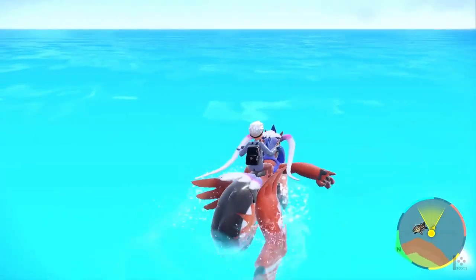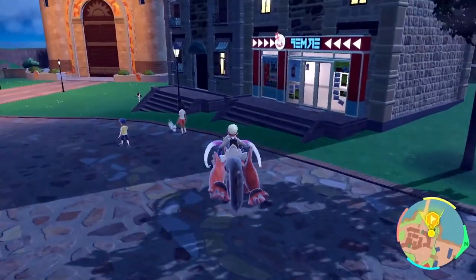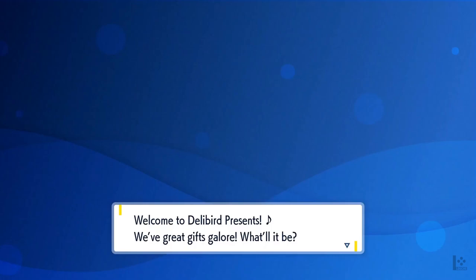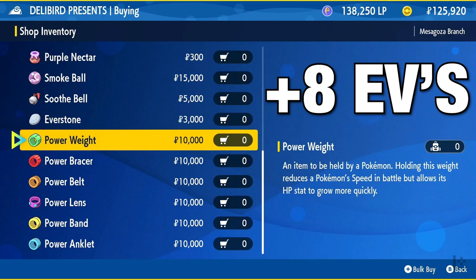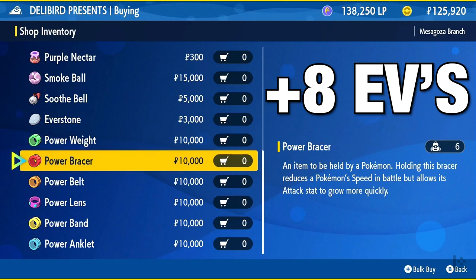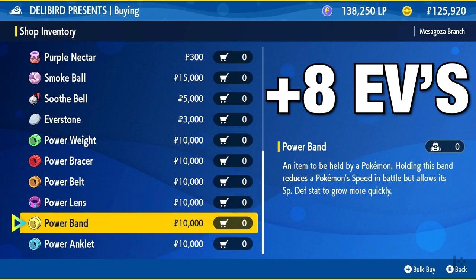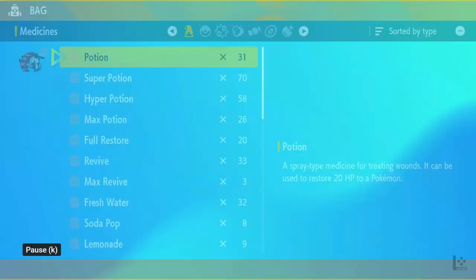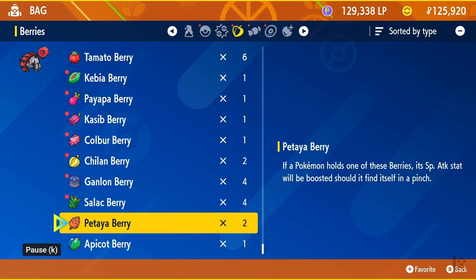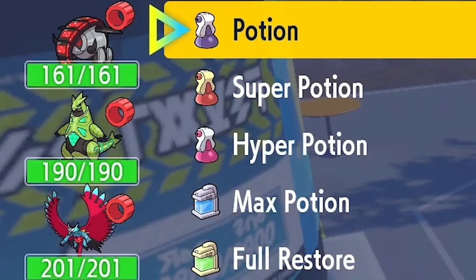I'm going to recommend the method I've been using — it feels more plausible and realistic and I've had great success with it. You'll need to go to the Deliboe Presents store and pick up the power items. These items give you an extra 8 EVs from every Pokemon you knock out. For example, if you KO a Scyther that yields 1 attack EV while wearing the power bracer, you'll instead get 9 attack EVs — essentially the same as KOing 8 more Scythers. Every Pokemon you want to train needs to be wearing the bracer, but it's much cheaper than vitamins.